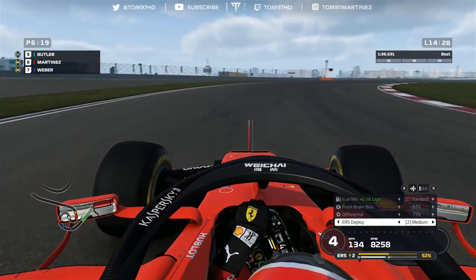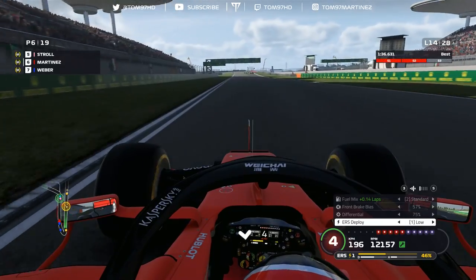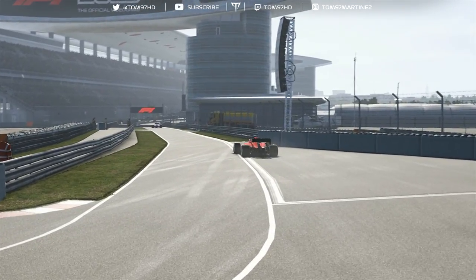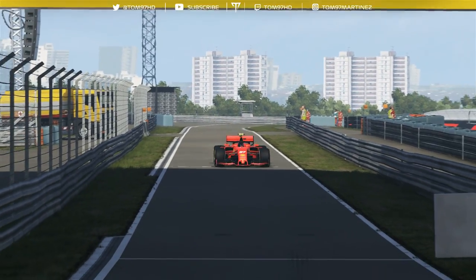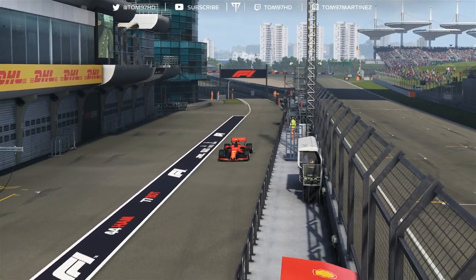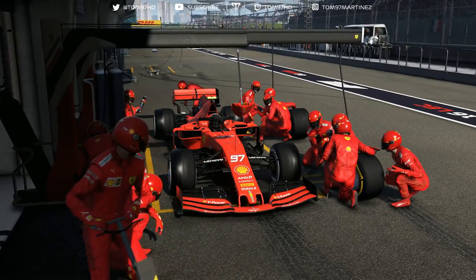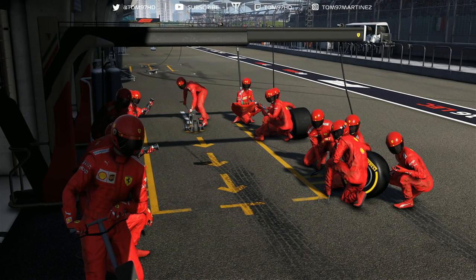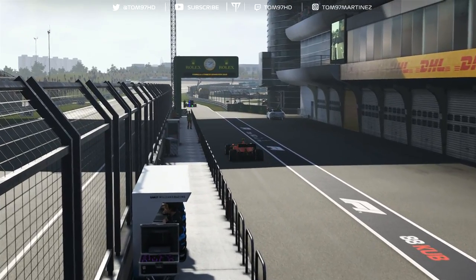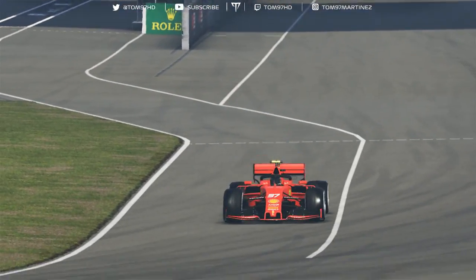I think I want to undercut Devon Butler — pitting earlier is the way to go. Butler just passed Lance Stroll, who comes into the pit lane, so we'll do the same. Pressure is building from the Red Bulls behind. We run a bit deep into the pit entry but here we go — good pit entry. It looks like Sainz or Norris is pitting as well. A bit of trouble getting the gear away but we come out into some clean air. That was our last stop — no more scheduled pit stops.